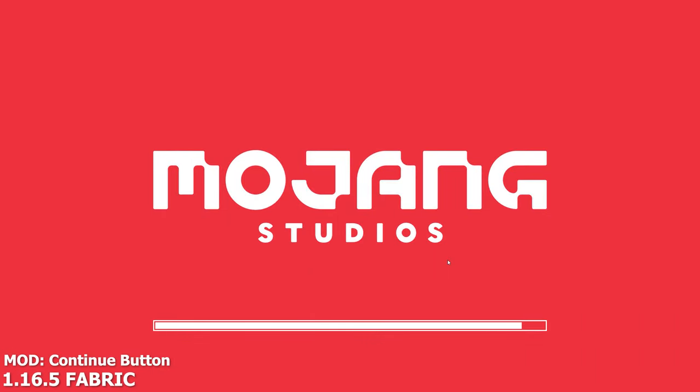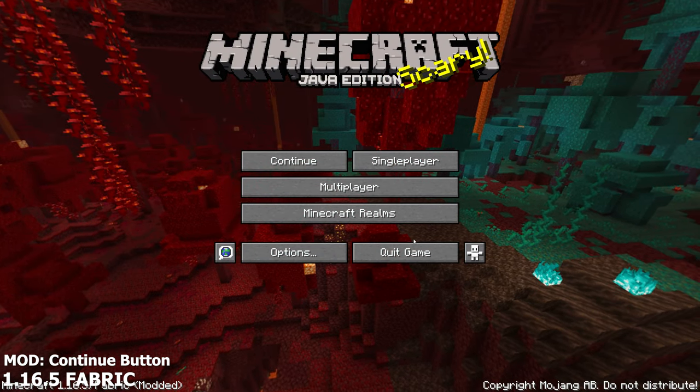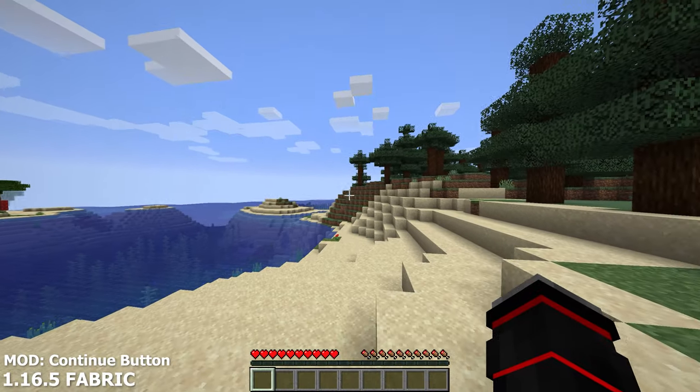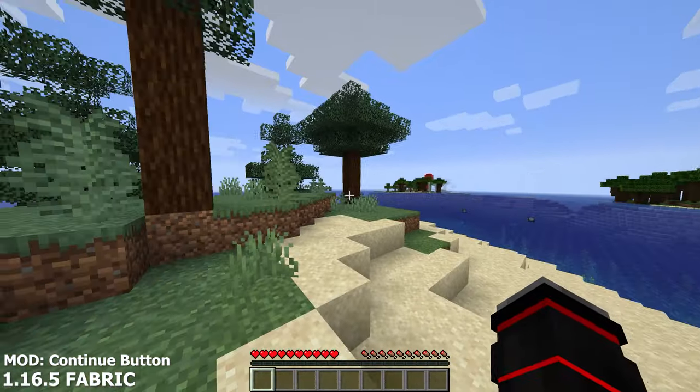Our final mod for today is one of the most simple mods you can think of. The Continue Button mod adds a brand new Continue option in the main menu rather than clicking single player and selecting your world. This new Continue Button is probably one of the most useful and simple mods I've ever seen, yet it's a feature that makes you think — why isn't this already a vanilla feature?